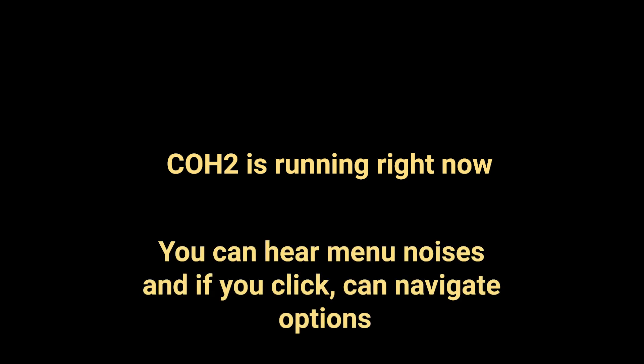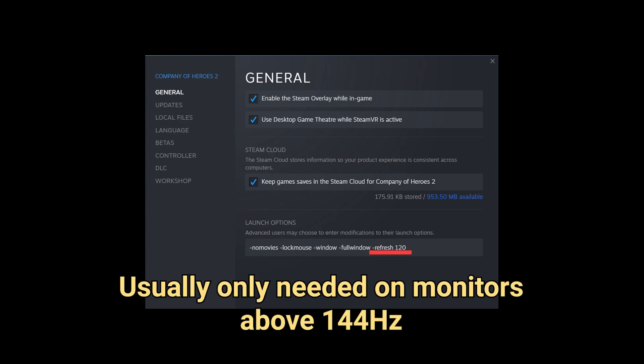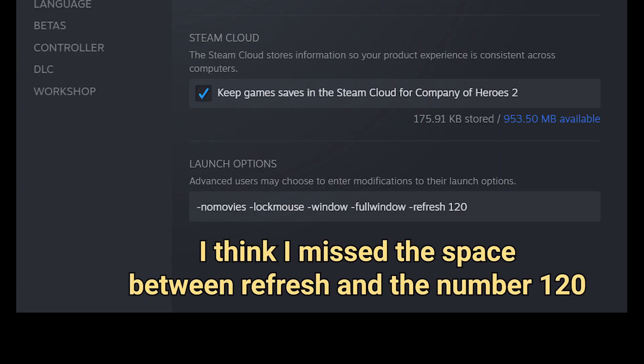Around 2 out of every 3 times I launched Company of Heroes 2, it was a black screen. And since I restart the game after every single match to try and make sure it runs as smoothly as possible, this quickly became very annoying. I tried using refresh 120 in the Steam launch options — that fixes the black screen issue on high refresh rate monitors, something I don't usually need to do. At the time I was playing with DirectX to Vulkan it didn't seem to help, but now reinstalling it to make this video, I can't seem to get the black screen issue to happen again. So if you are having an issue with the game launching as a black window while using this mod, it's probably worth trying out.